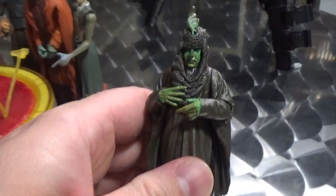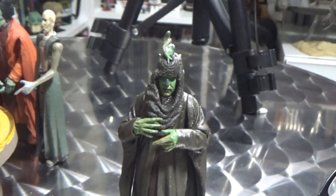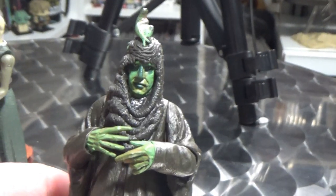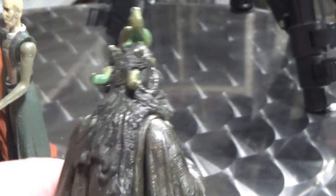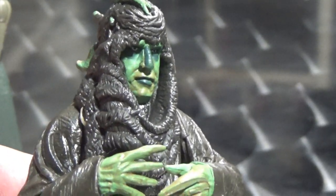We'll start off with Pasol Argenti. He was the magistrate of the Corporate Alliance. This figure was released a couple of times in different colours, but I think they may have even retconned that so there were different characters — I'm not 100% sure on that. Definitely an interesting looking character. Very cool. I think that one got a single release as well.